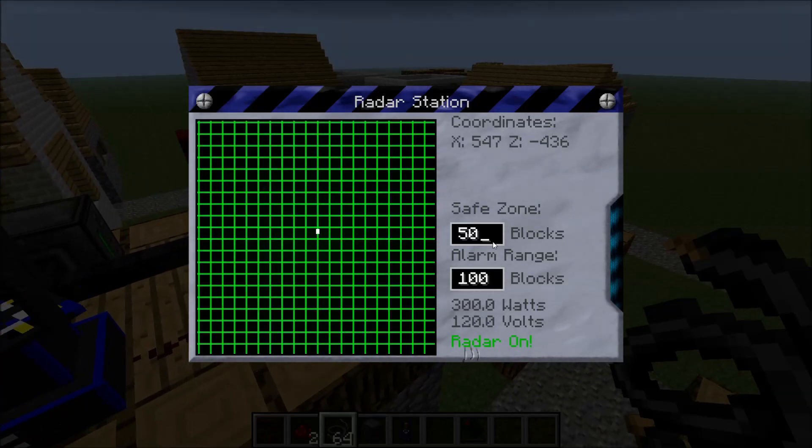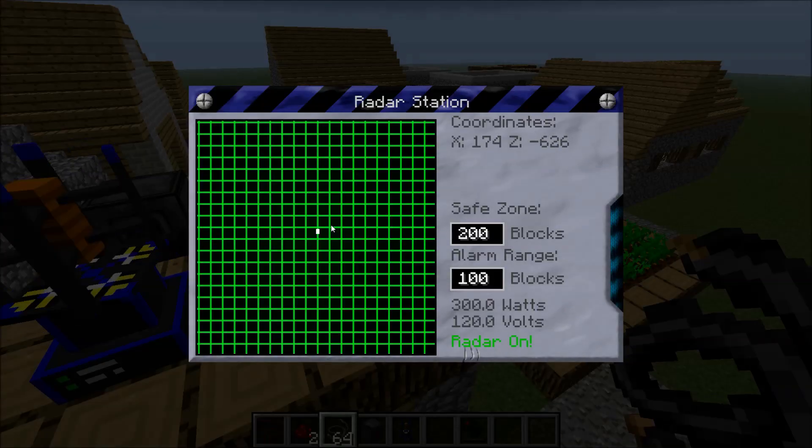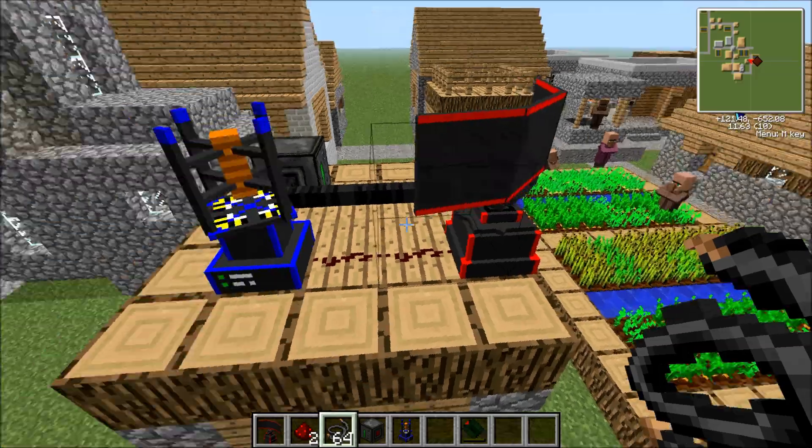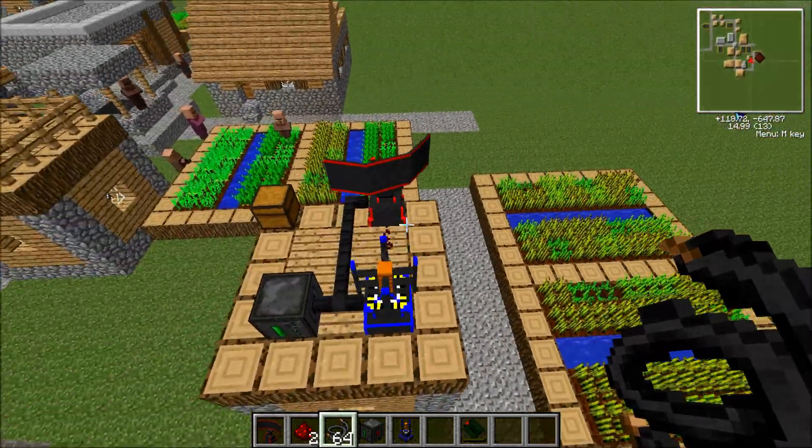Then for the radar station, this is very important. You're going to have to make the safe zone 200 blocks, because that is where it will detect the missiles and recognize as the safe zone. So that's all — this is actually completed.